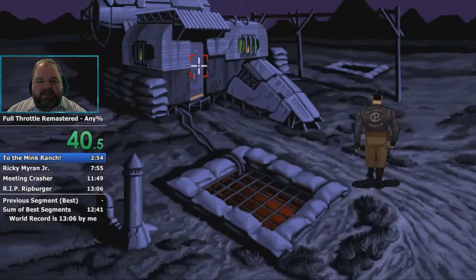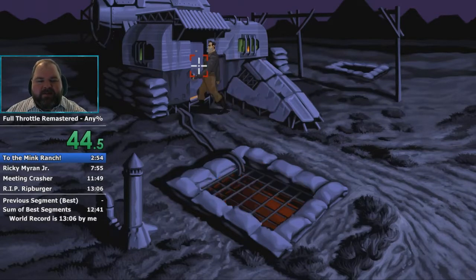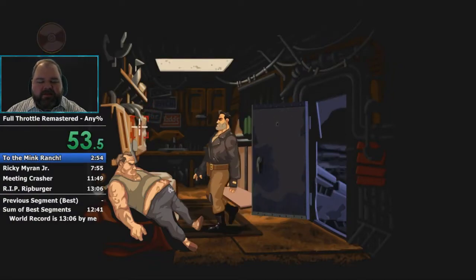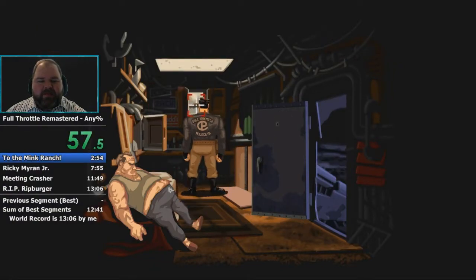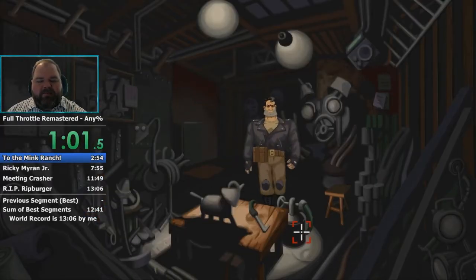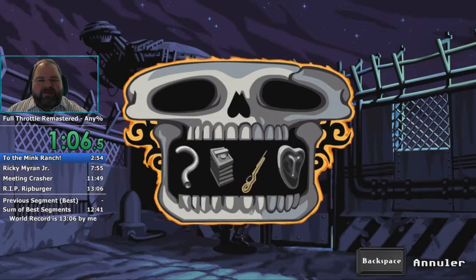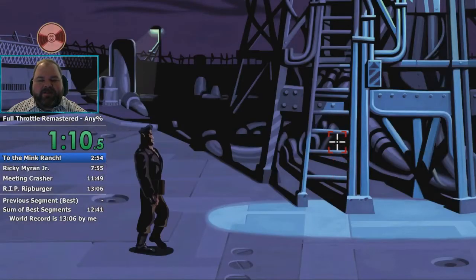It lets us see some of these wonderful and rich characters, and experience a lot more of the jokes and humor that the game has for us. So, as we get started here, we're in the first major puzzle section of the game. It's a small town called Mellonweed. You play as Ben Throttle here, and Ben's bike is currently broken, but a mechanic named Maureen is going to help us fix it. We just have to gather a few items for her.